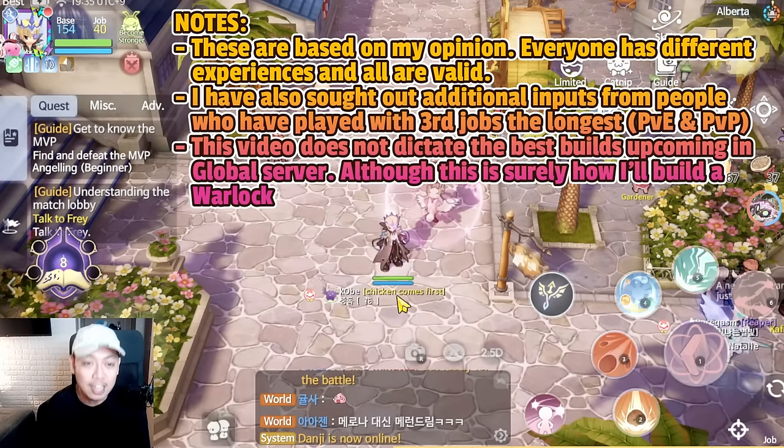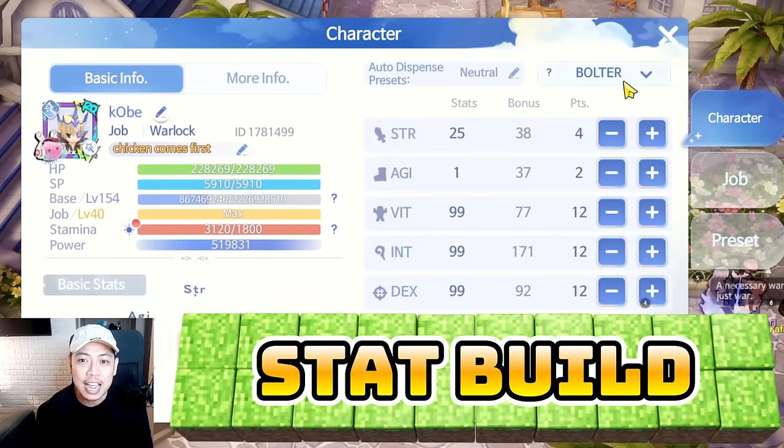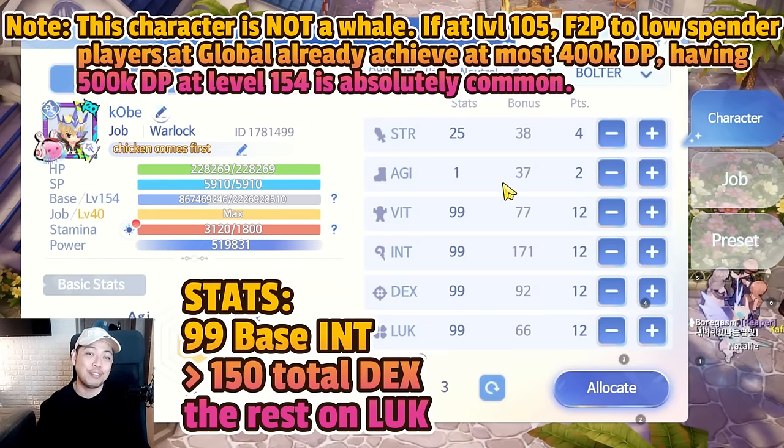As long as we are prepared as much as we can for the jobs, it will be the best case scenario. The first thing we have to talk about is the stats. This is level 150 already. First, of course, is 99 INT. For the dexterity, you have to gauge on your bonus stats — the total must be around 150 to 160 to gain the 100% reduction on variable casting. The variable casting and fixed casting are pros of the Warlock; it doesn't need that much cooldown or casting reduction because the cooldowns, casting animation, and variable casting of the skills are already very low. Everything else will be put on Luck so you can get additional magical attack.